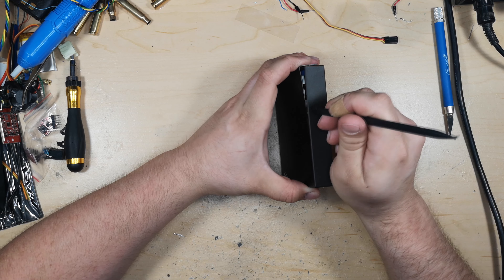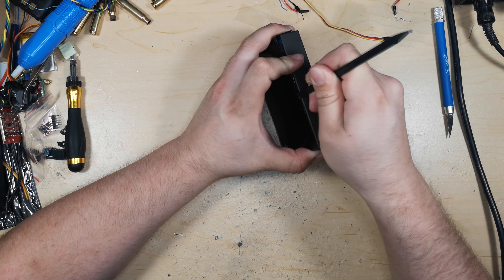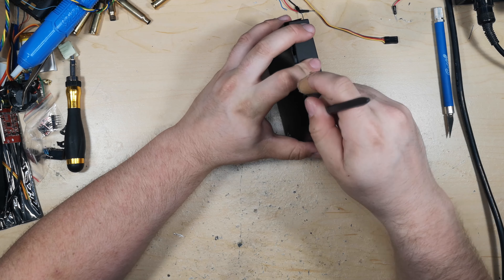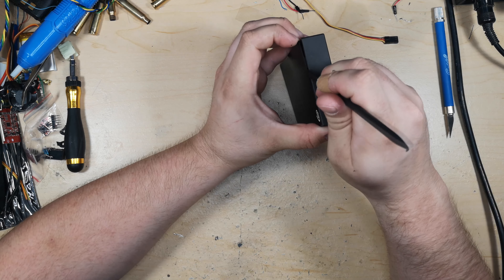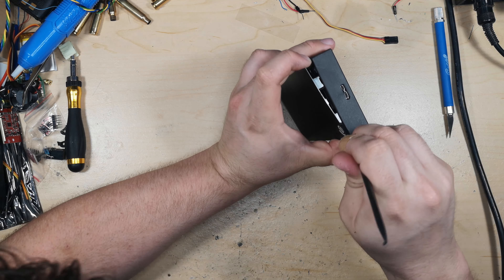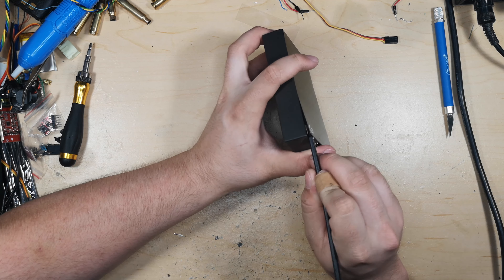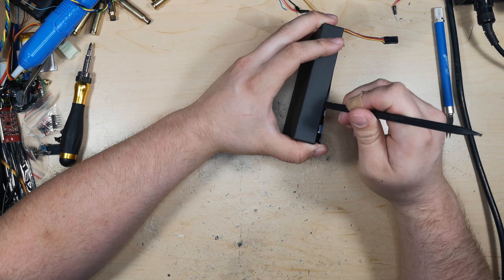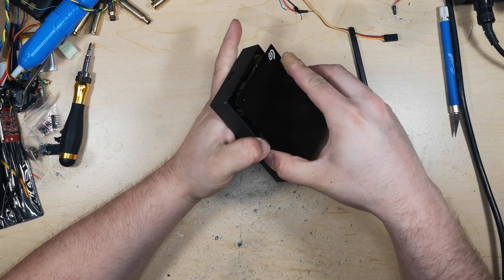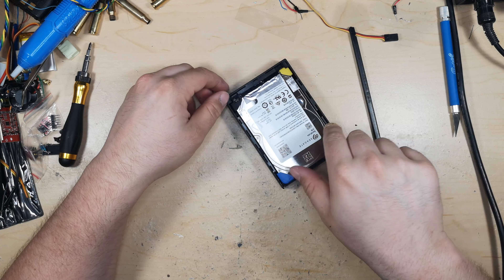That clip is fully out now and you can see a seam starting — that'll be the spot to get in and pop the rest of them. One side done, and there are also clips along the top. Finally the last side — this is really thin aluminum so don't push on it too much. There we go, that's open and it's not bent too much at all. If you put it back together I don't think they'd notice too much if you needed to do a warranty claim for an early drive failure.